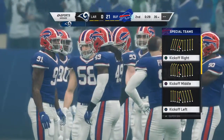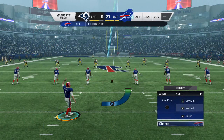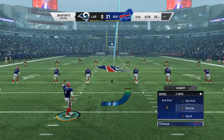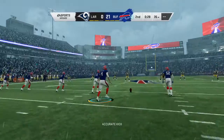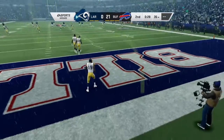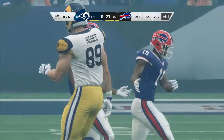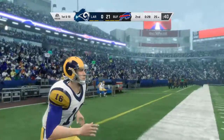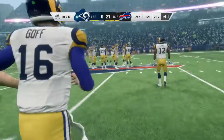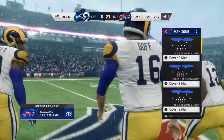We can break that scoring drive down pretty easily — one play, long touchdown pass into the end zone. Hauschka now to send this one away following the score, and this will be a touchback. Jared Goff and the Rams headed back onto the field in the second quarter — they're down big already. He's struggling as well. They've got to find something here.